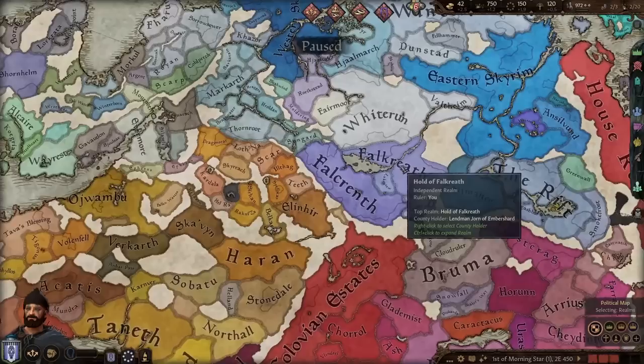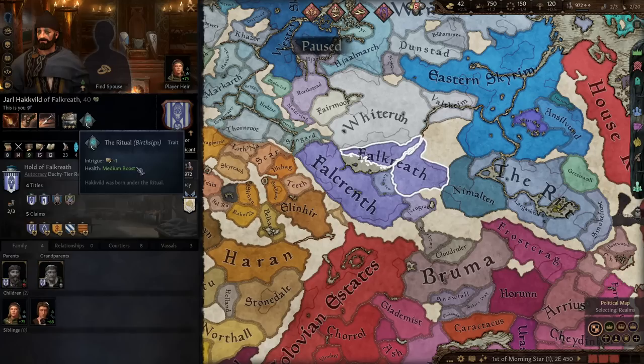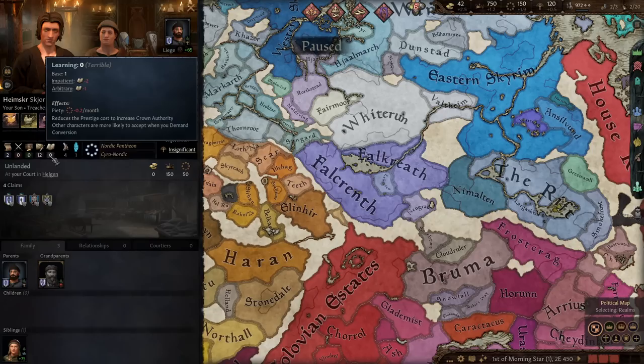Looking at our Jarl, you'll see he has a new trait — the Ritual. Being born under a certain birth sign gives him a bonus to a stat and a health boost. Our daughter was born under the sign of the Warrior so she gets a marshal bonus, and our son was born under the sign of the Tower so he gets stewardship and intrigue. There's a whole bunch of cool bonuses that add flavor to each character. Also, our son's stat line is truly atrocious — just awful.